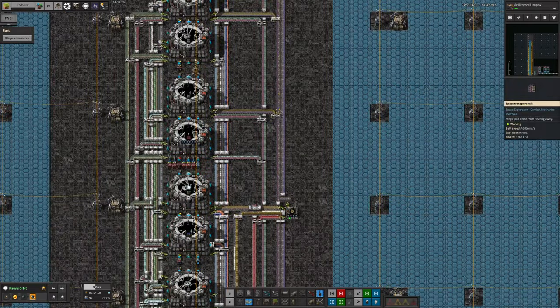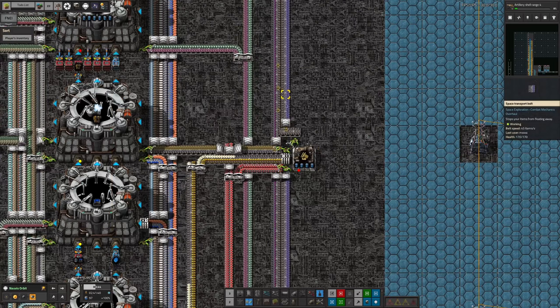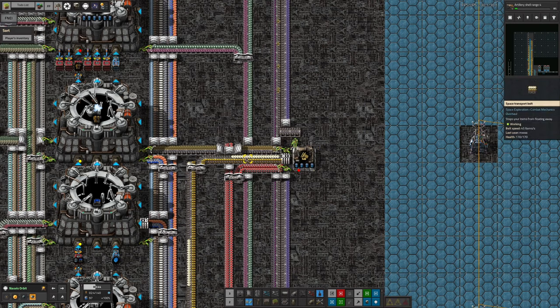One notable thing is we've got these iridium beams coming up the belt along here, and this is something we'd rather not be doing quite like this. We'd rather be building these down on Norvis, sort of like I was doing with the beryllium stuff yesterday, because then we can use the productivity modules in order to get more output for the amount of iridium that goes in.